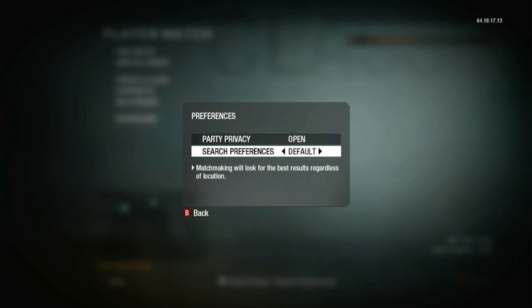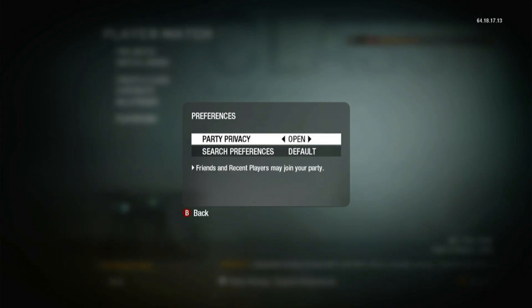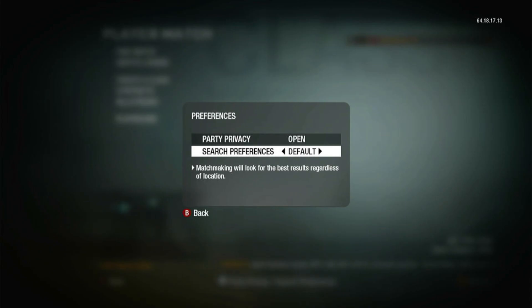When my search preference was on Locale, it took like probably 10 to 20 minutes to find a lobby — and only if I had luck in that moment. But since I changed it to Default search preference, I can find lobbies in literally seconds. I'm not joking, guys. So that's basically what I do to find lobbies.